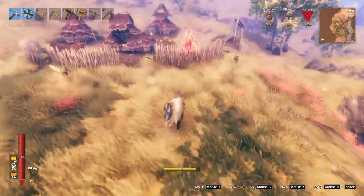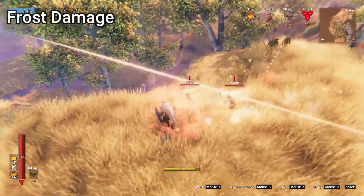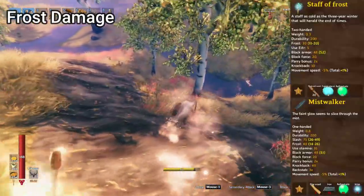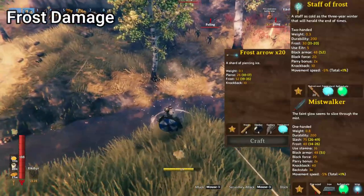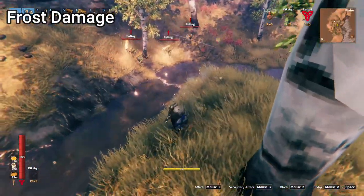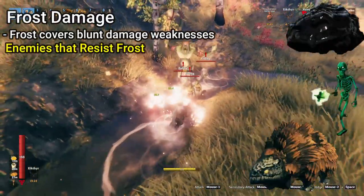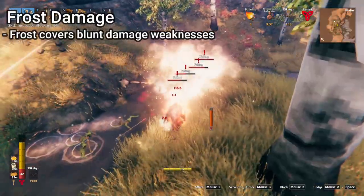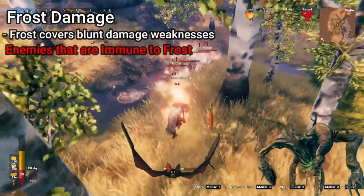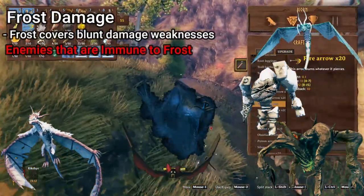Another damage type Frostner packs is frost damage. The only other sources of frost damage in the game are Mistwalker, the ice magic staff, and the frost arrows. This helps round out Frostner because many of the mobs that resisted the blunt damage do not resist the frost damage. The growth, locked, rancid remains, root, and skeleton resist the frost damage, and the abomination, bat, drake, modder, stone golem, and wraith are immune to frost damage.